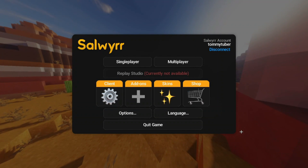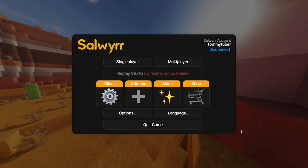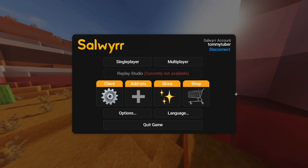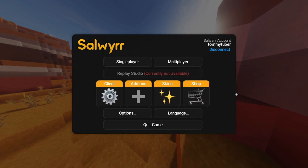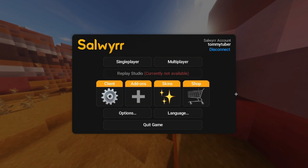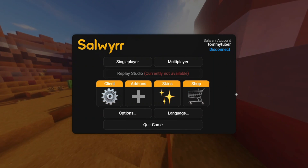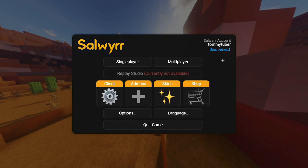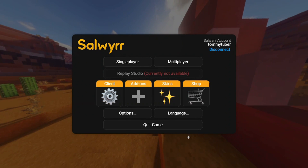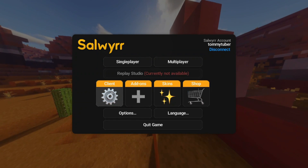Hey guys, welcome to another video. Today we're going to be checking out Salwyrr Client. Salwyrr Client is an all-around client for version 1.0 to 1.20 — I'm not sure about pre-versions — but it has Optifine incorporated with it. It is a smooth FPS client, and we're going to be checking out the client settings and all the tweaks.